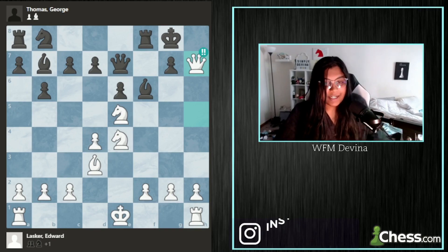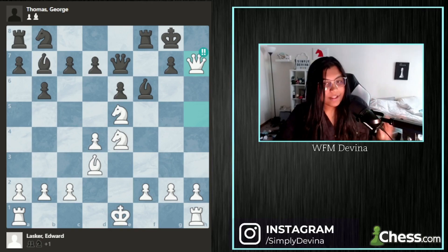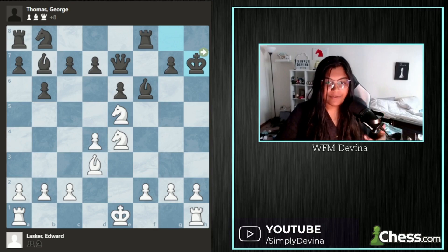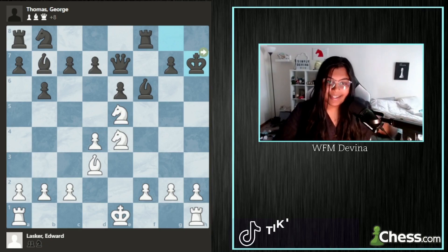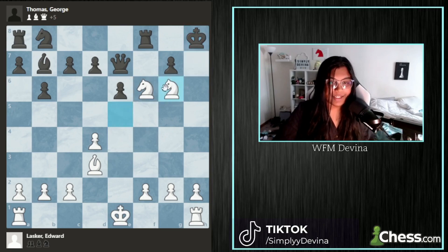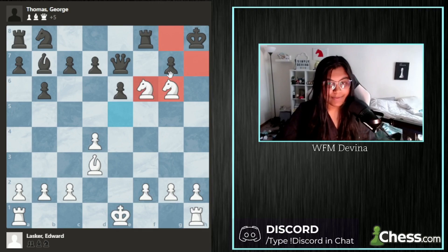You have to see the checkmate through. If Queen takes H7 is not what you thought the answer was, pause the video here and see how white continues to force a checkmate. Always look for the forcing moves first — the order of forcing moves are checks, captures, and threats. If you can give a check while capturing a piece, that's just bonus points. Here, black has two options: to either play King H8 or King H6. If black plays King H8, then Knight G6 is a beautiful knight checkmate where both knights close off both escape squares for black.